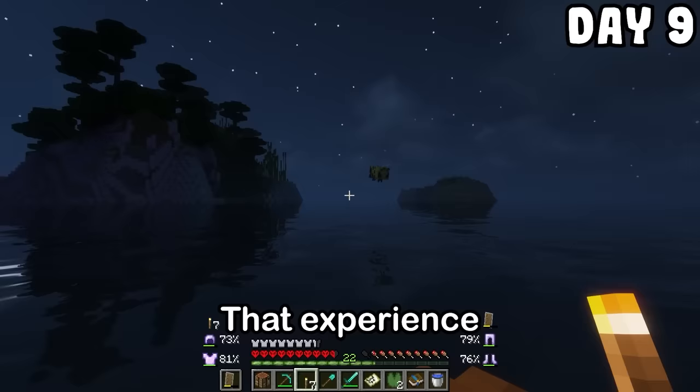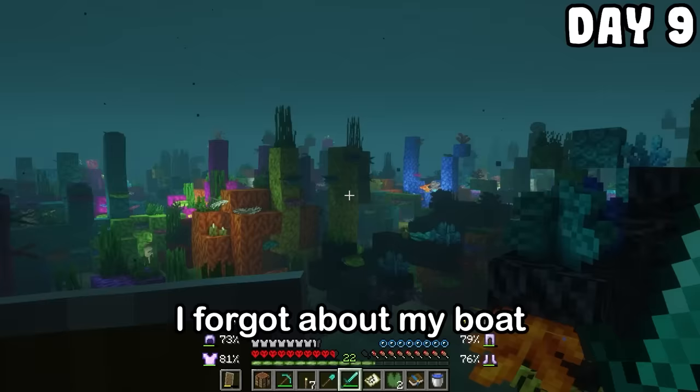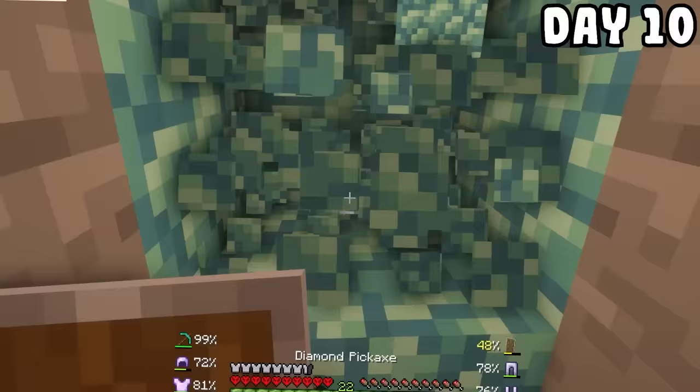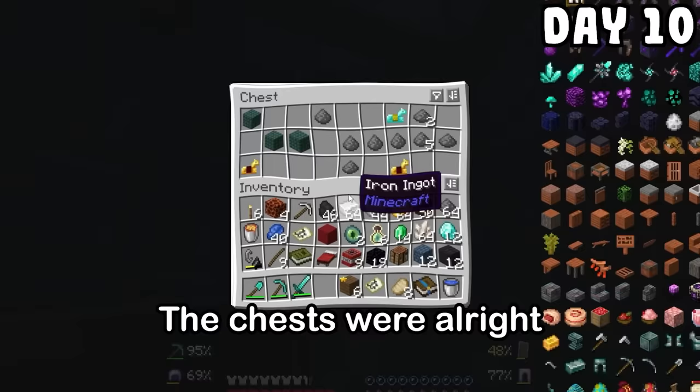That experience was pretty much the embodiment of Better Minecraft. I was slowly getting closer to the X on the map and it started raining on me. I forgot about my boats and just swam around here for the night. Eventually the blood moon set and I just kept swimming — just keep swimming. Until eventually I found an underwater temple. The chests were alright but nothing too crazy to be honest.